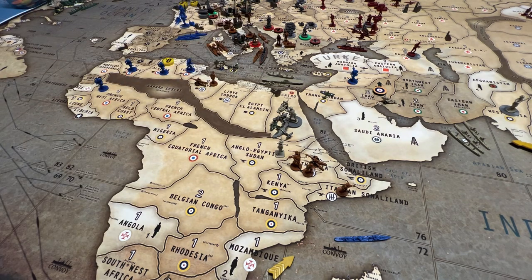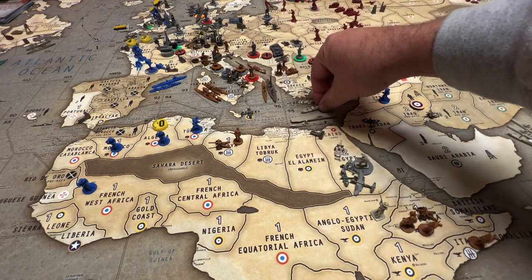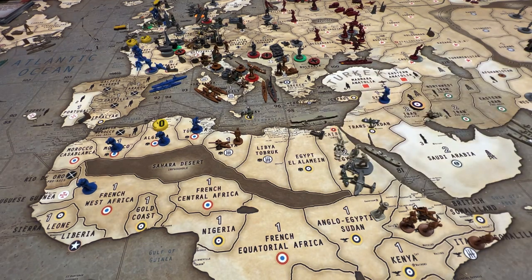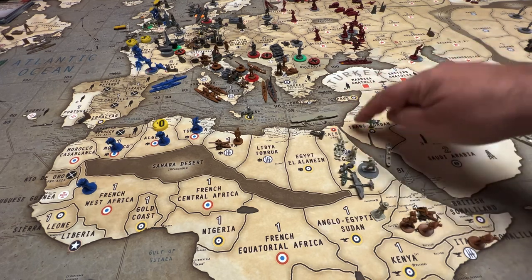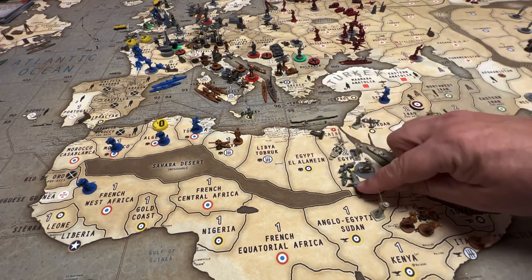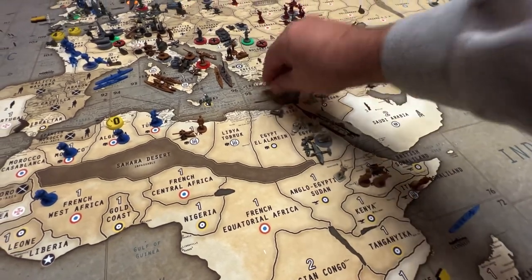The Malta transport moves to pick up two infantry and an anti-aircraft gun, depositing them into Cairo. There were three infantry starting in Egypt; one moves to Transjordan, then we're back up to three after pulling a unit from Malta. A destroyer from sea zone 71 moves up to sea zone 37; the transport from 81 stays; the carrier backs out from 98 to 81.